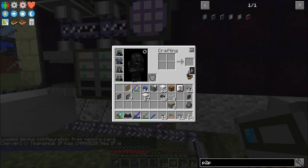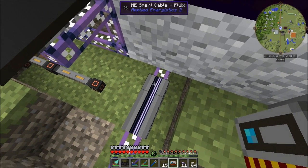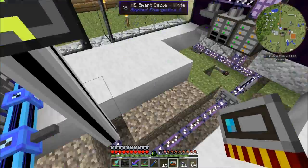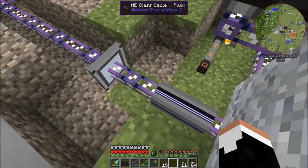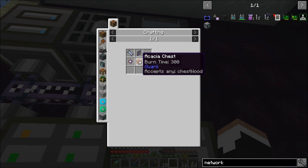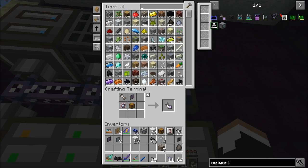We can see that we have six channels in use because it's got two bright lines and two dim lines. Let's get a network diagnostic tool — that requires a wrench, a calculation processor, and an illuminated panel. So I have to make some more quartz glass real quick to get the illuminated panel. And there's our network tool.